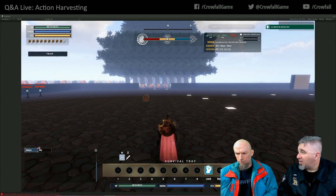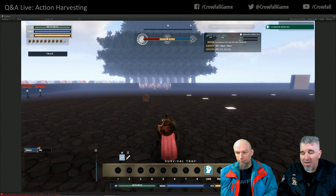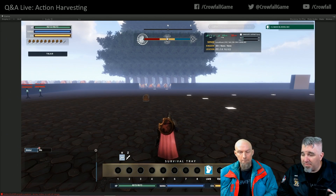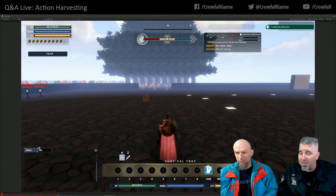Powers are definitely locked to trays — we have a way to flag a power so that a melee power can't go into the survival tray. As for mouse wheel tray-changing: there's a danger of overshooting a tray that we don't want to have happen. Also, all items and skills will be wiped when 5.3 comes out.